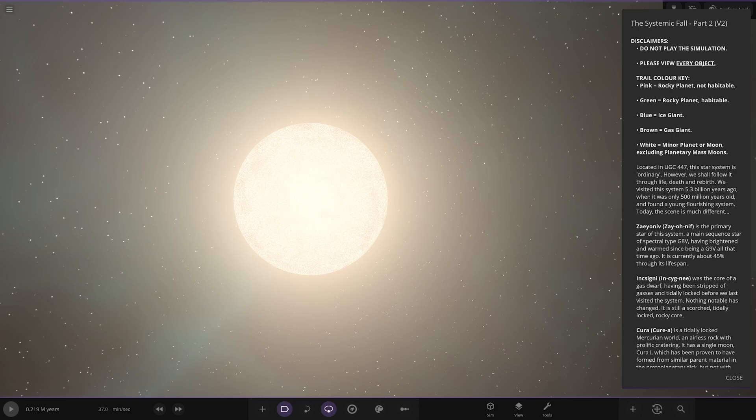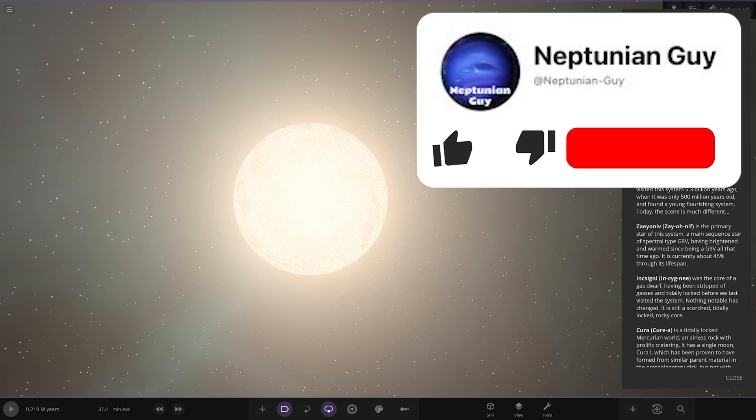Located in UGC-447, this star system is ordinary. However, we shall follow it through life, death, and rebirth. We visited this system 4.3 billion years ago when it was only 500 million years old and found a young, flourishing system. Today the scene is much different — we're viewing it from far in the future.